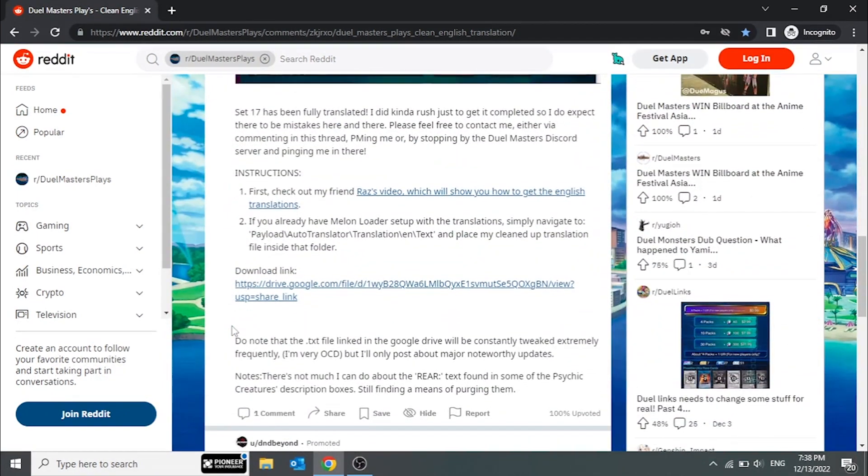Now this isn't exactly the global release many have been clamoring for, but it is, in my opinion, the next best thing. My understanding is that the translations are integrated into the game using a tool called Melonloader. As we saw from the screenshots, the translations happen automatically — no more searching the wiki on another screen when a new card pops up, or taking photos with a translation app.